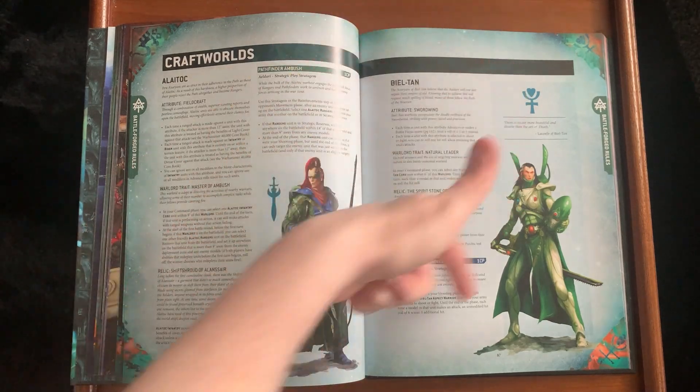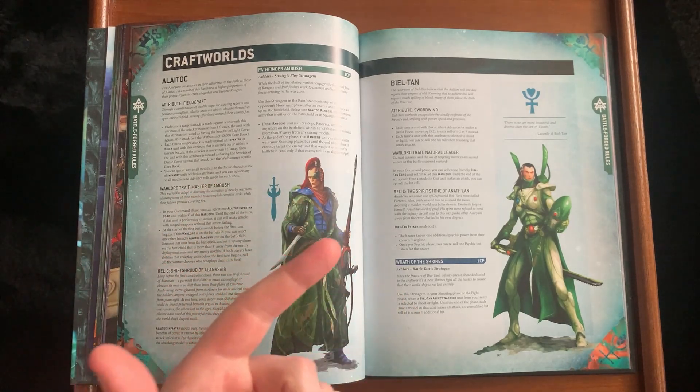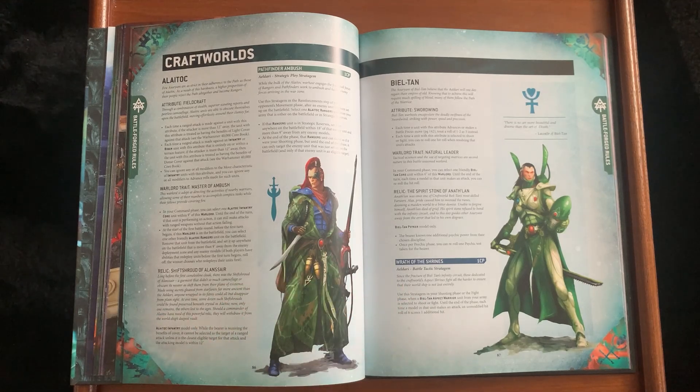For me, Biel-Tan is very disappointing. Wrath of the Shrines — the stratagem — is pretty good though: select a Biel-Tan Aspect Warrior unit; it shoots or fights, and each time a model makes an attack on a modified hit roll of 6 it causes one additional hit. That'll be good for large units of Dire Avengers, but Dire Avengers are now an Elite choice — so what are Biel-Tan players going to fill their troops with?